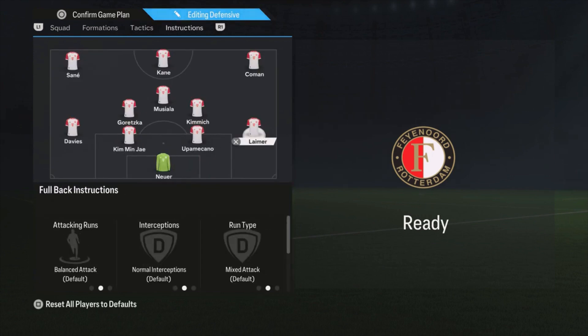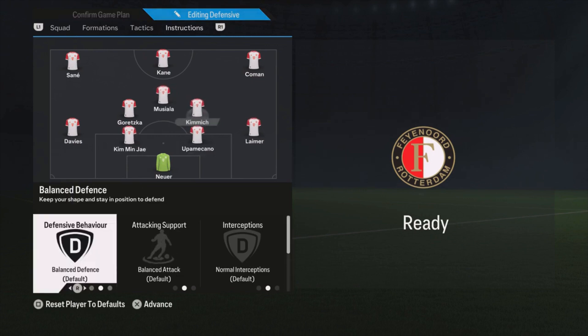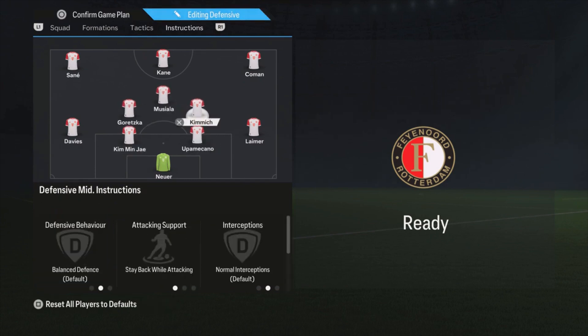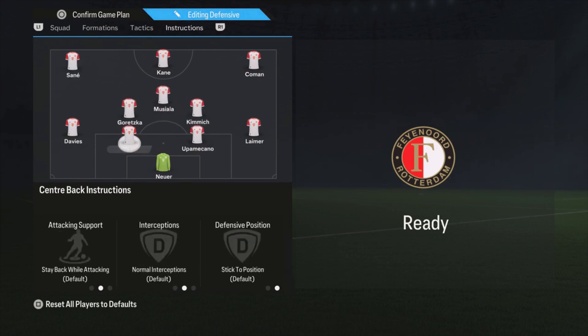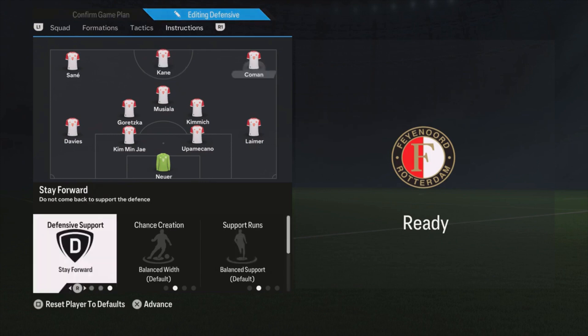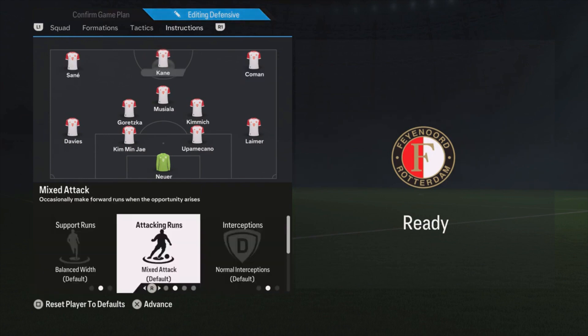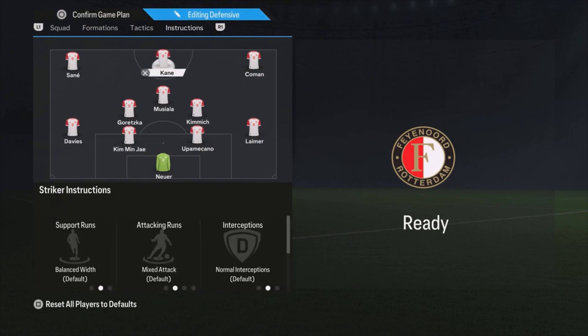For instructions, I'm not instructing much — especially with the ball — because the players need to find space to pass the ball around. Instructing them to do specific things can limit that. So almost everyone is on default. The only changes: Kimmich is on stay back while attacking, the same for Goretzka, because it's a defensive formation and both have high attacking work rates so I don't want them going forward. Koeman and Sané are both on come back on defense, because if you don't have the ball you want to play really defensively — maybe you're leading and your opponent is pushing for goals. Kane stays on default.